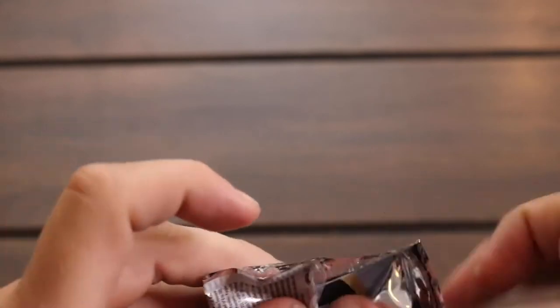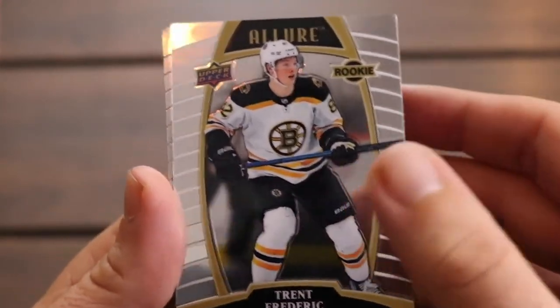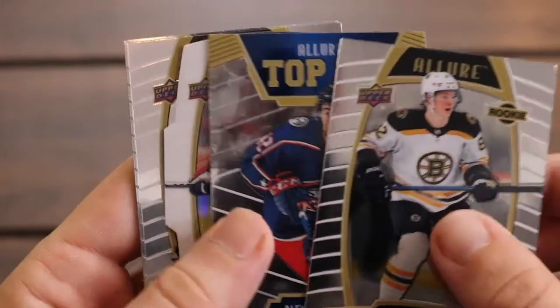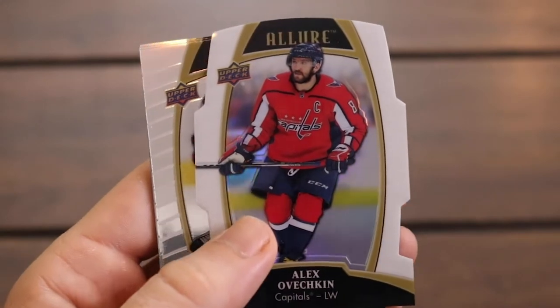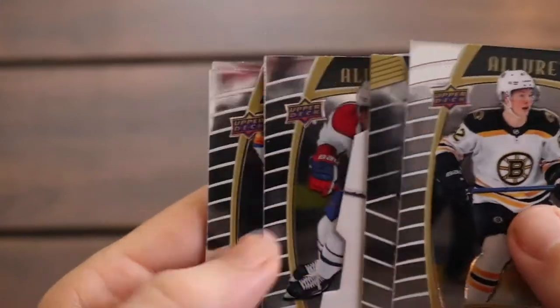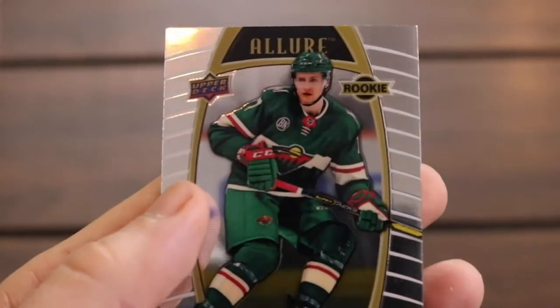There's Trent Frederic again. Here comes a Top 50 of Alexandre Teixeira. And then we have Alex Ovechkin in the white rainbow — wonderful. Max Domi. There's Anders Lee. And then Nico Sturm rookie with the Wild. Quite nice with the rookies. Last pack in this first box, guys.